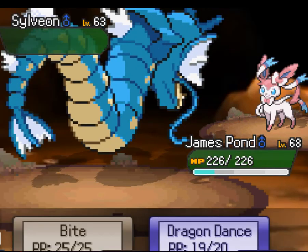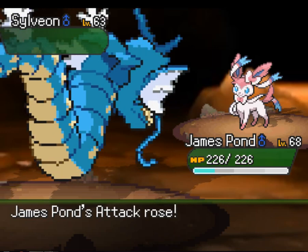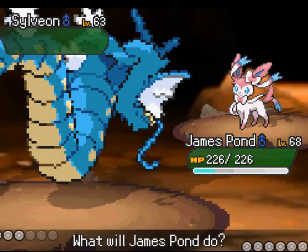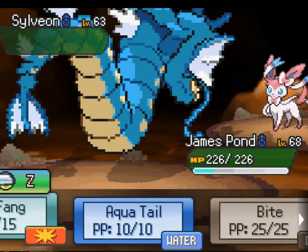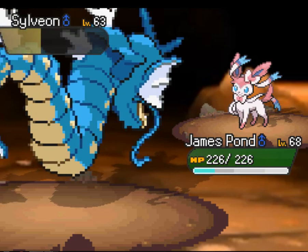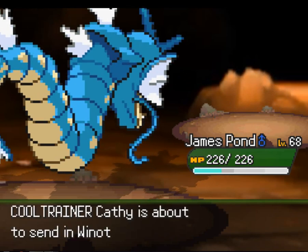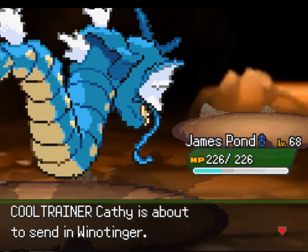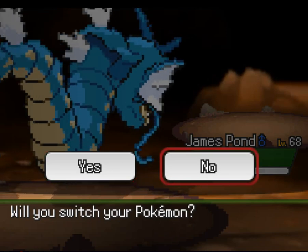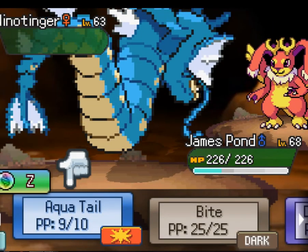You cheeky git — I'm going to do another one. You dog! You copied my stat changes. Let's whack you with an Aqua Tail then. I don't think it's going to help you though — you're being a special attacker usually. Get in there, Pondy. I can't remember what you are — a Wino Tinga. I got a double bloody boost so I will stick with it. That's a fighting type, should be alright then. Let's Aqua Tail you.